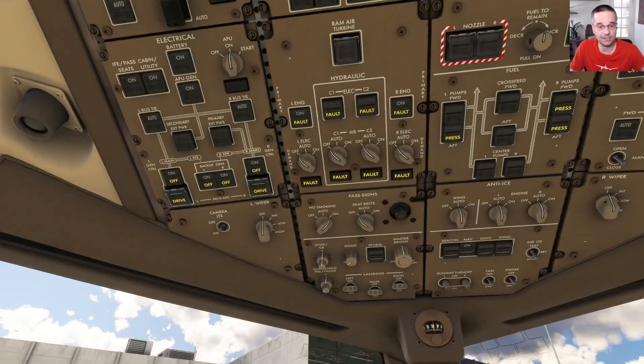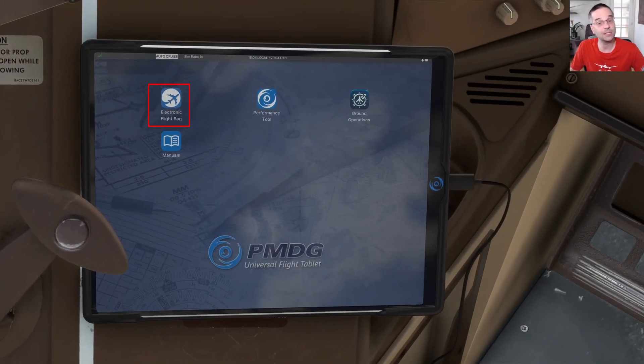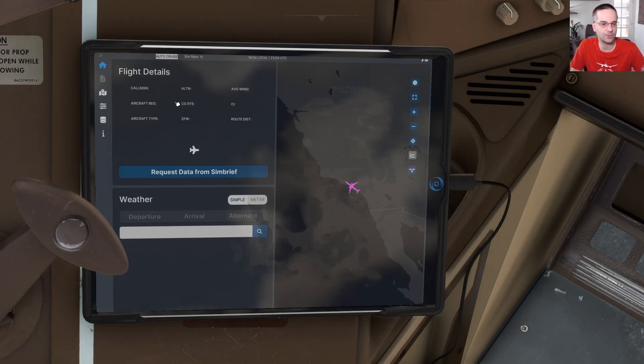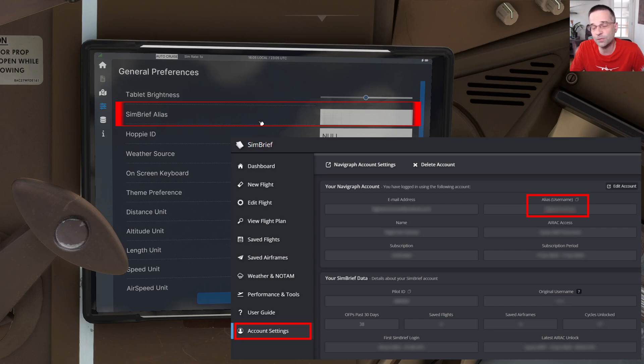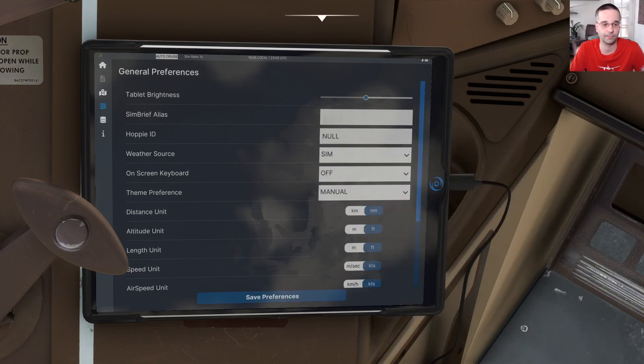From here we can go down to the tablet and into the electronic flight bag app, which does require a little bit of setup if it's your first time using it. If we head over to the settings tab, the first field at the top is the Simbrief alias field. You need to go into your Simbrief profile and on the account page you'll be able to find your Simbrief alias — just click on the field and type it in. Make sure you've hit the save preferences button at the bottom and then you should be all set for every subsequent flight.